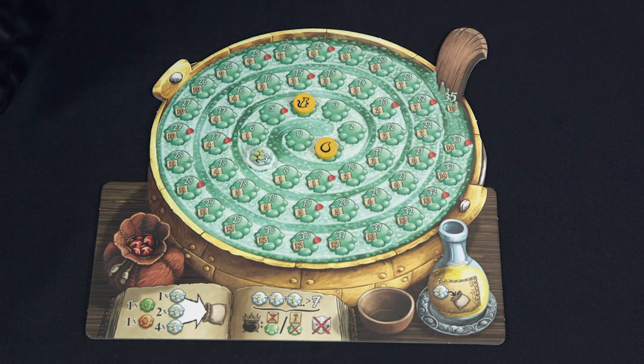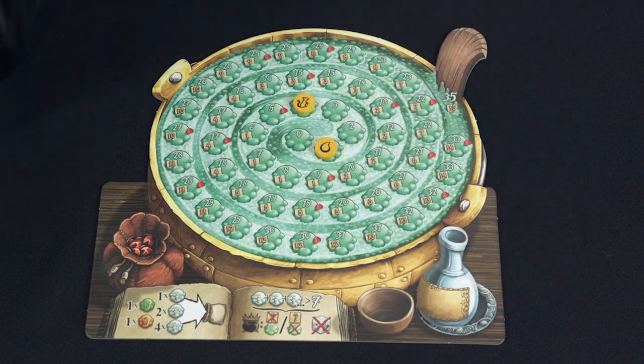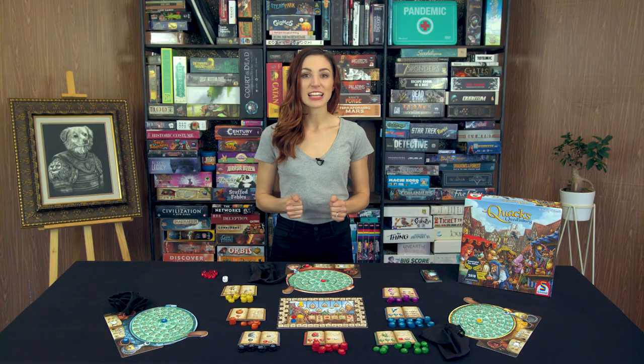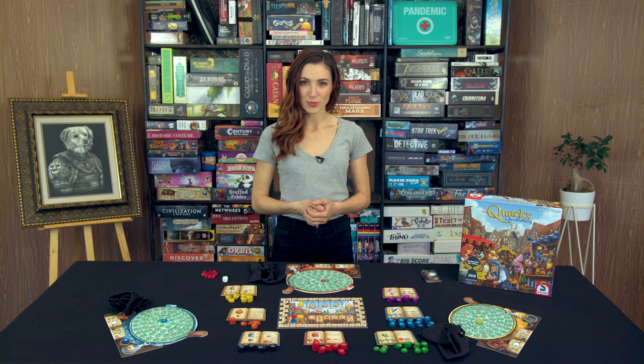One option players have during the potion phase is to use their flask. Flipping the flask to its used side allows a player who just drew a white chip to put that chip back in their bag. They can still continue drawing as normal. This ability cannot be used if the white chip drawn would explode the player's potion. Once everyone has stopped or exploded, the potion phase ends.